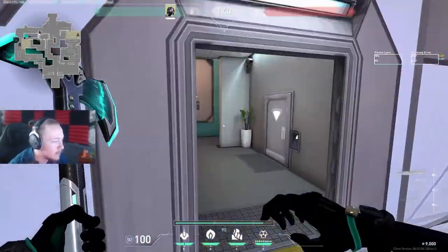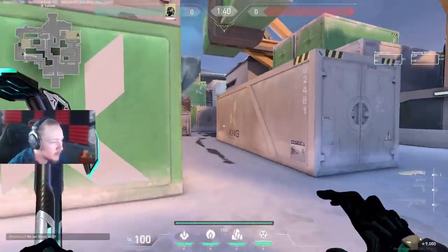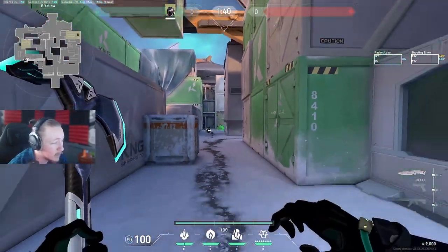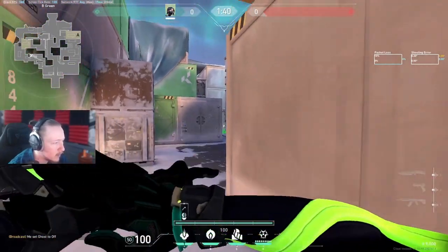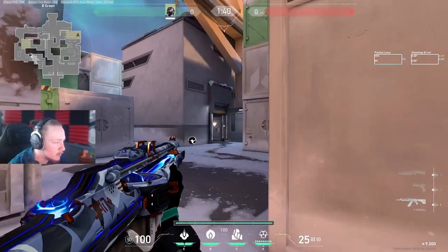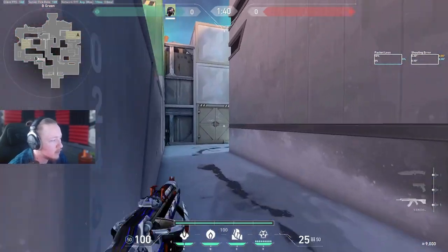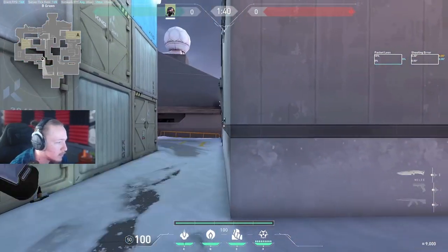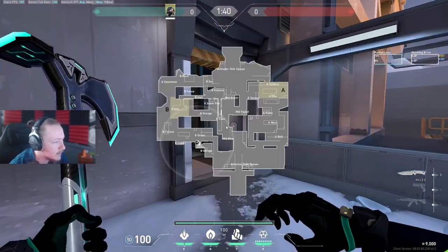We're going to give our teammates that wall and then go over and play B. On B, there are two ways I generally will play. The first way is the kind of aggressive B main approach - we're going to try and take some space or take fights early on and not really give B main for free. We'll do this molly sometimes and then take fights in garage.